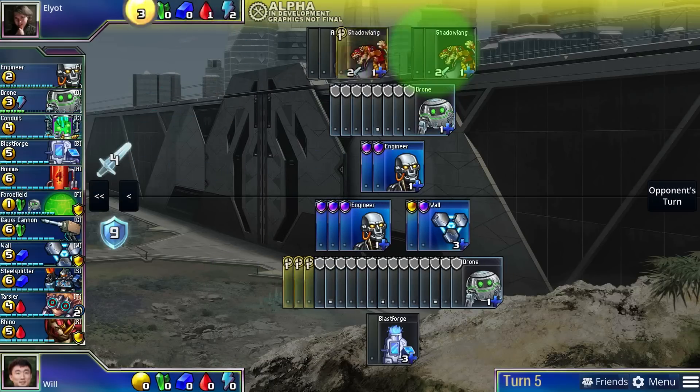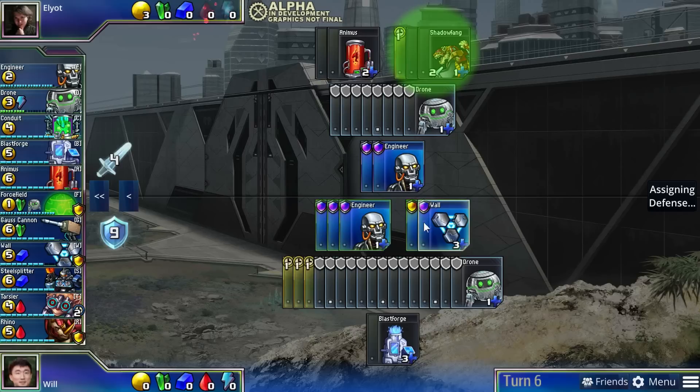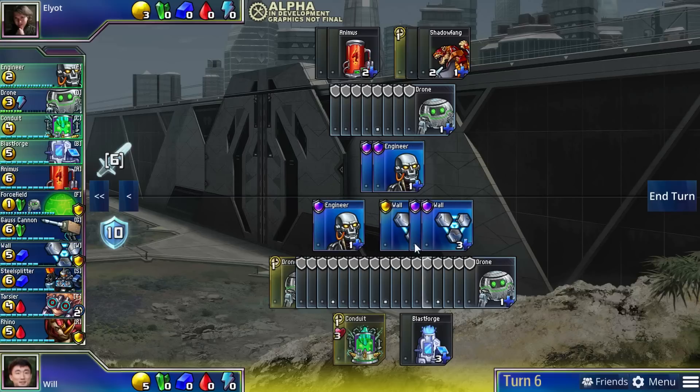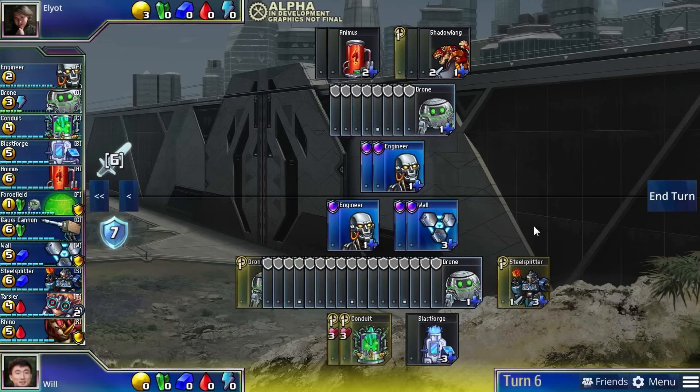Of course, you can defend your opponent's rush by getting early walls, but this slows down your economy. Your opponent doesn't need to commit fully to the rush either. Often it's useful just to build one or two early attackers to force your opponent to get some defense.